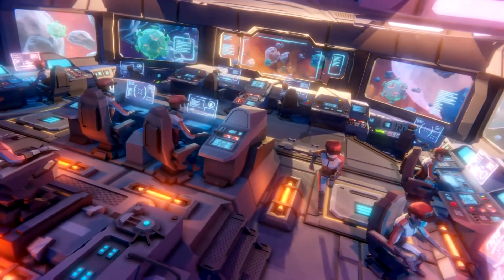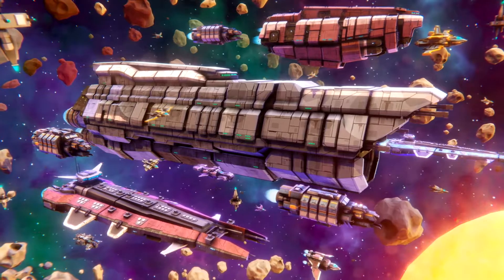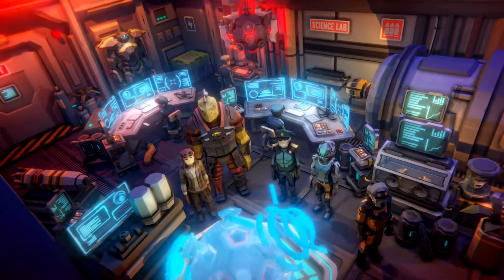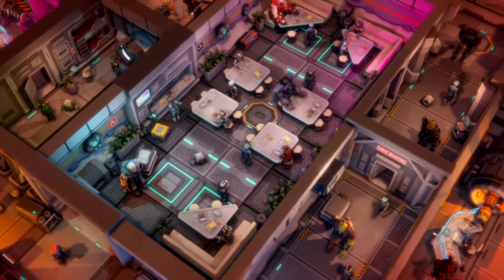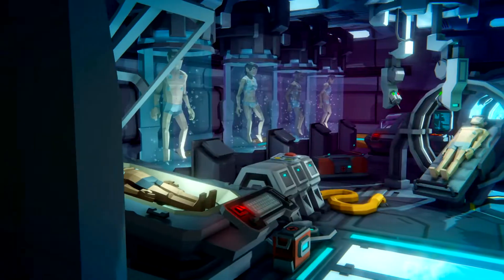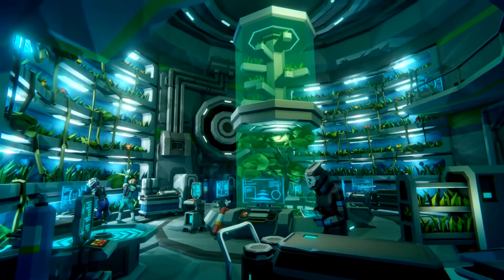This next pack — the Space Pack — is a monster. It has so many different objects, props, and ships, including modular ships where you can take parts of different ships and make your own. The interiors are all modular too. You can do so much with this pack. This one alone is worth easily four times the price of the Humble Bundle, in my opinion.